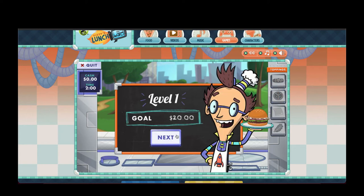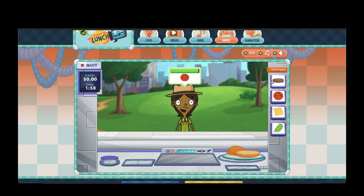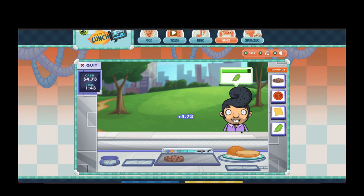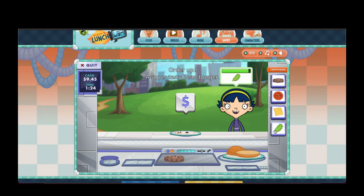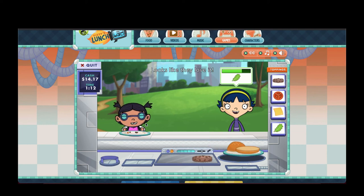Level one. Get ready. Three... Two... One... Cook! Now you're cooking! What a tip! Order up! Super tasty bean burger!